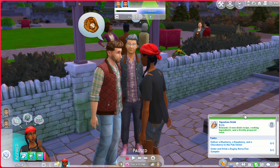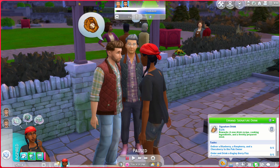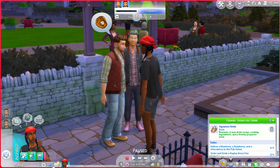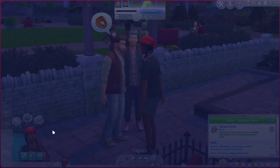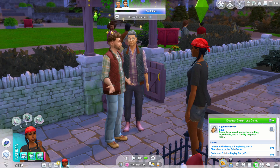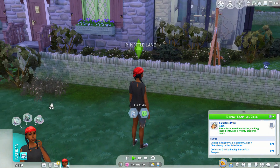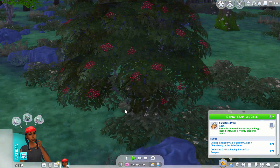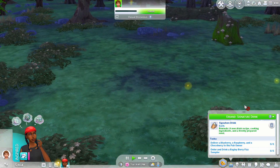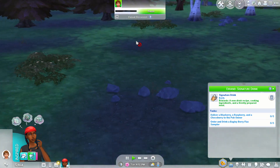Alright, now she wants us to deliver a blueberry, raspberry, and a choco-berry to the pub owner, and order a drink — Bagel Berry Fizz Sipper, okay. So we have to go back to Bramblewood and look for those. We'll do — we're going back to Bramblewood. Let's see if we can find the blueberry, raspberry, and choco-berry plants. Then again, I don't even know if they're in season — so how are we going to do this?